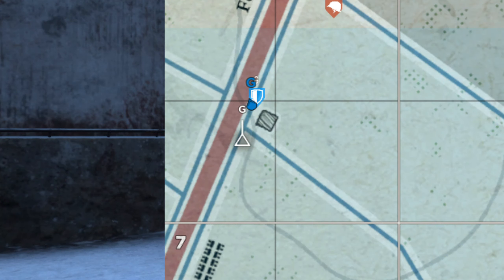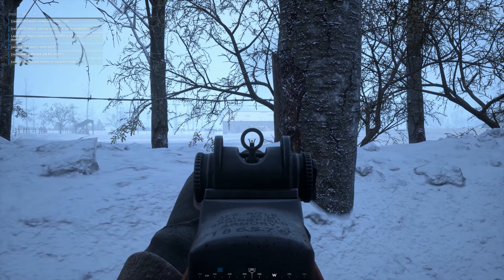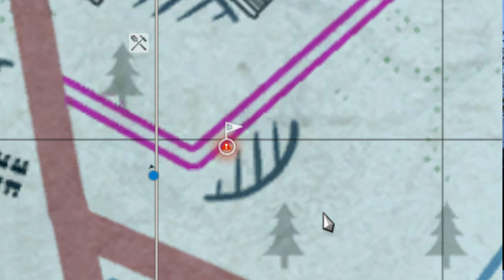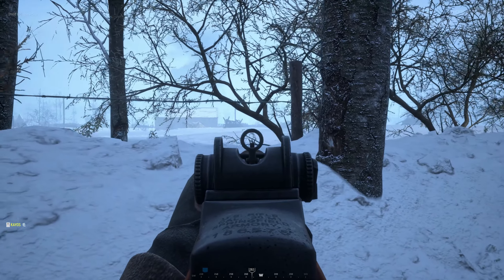These are outposts and these are garrisons. If you see a red triangle with an exclamation mark in them, that means the enemy are close. So when you spawn in, quickly check all around you as someone could be charging at that position.